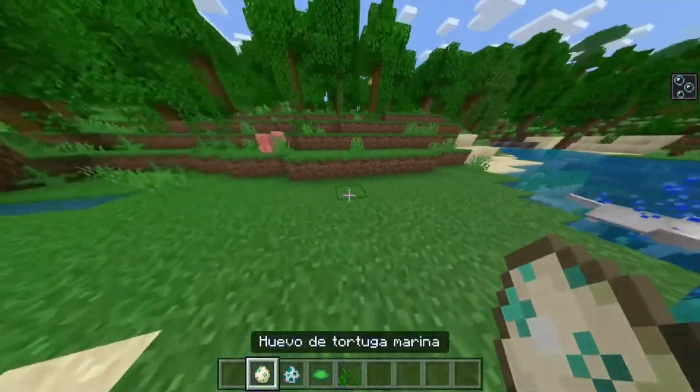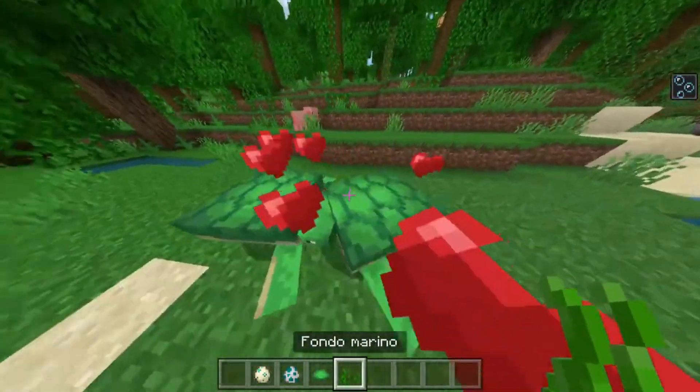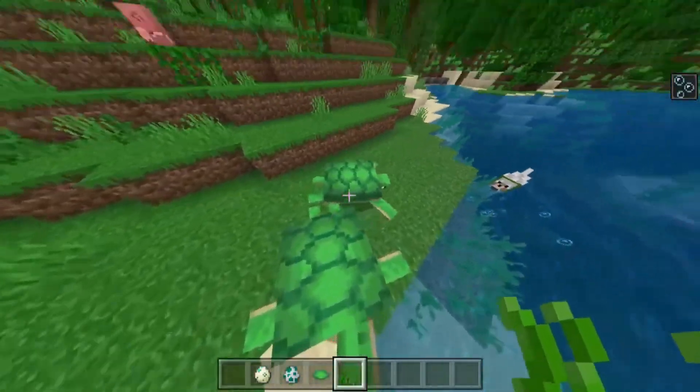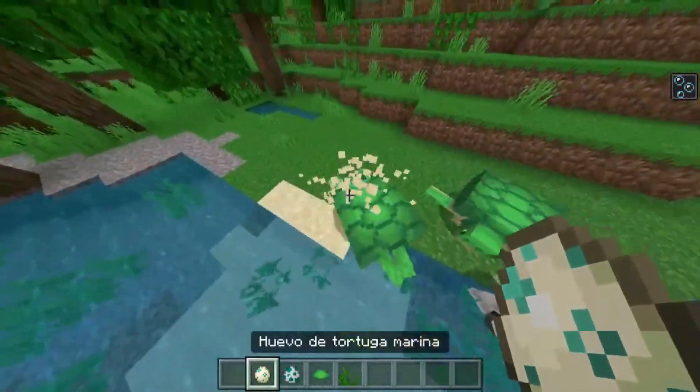So how do we achieve this? It's very simple — we're just going to find two sea turtles and breed them with seagrass. You can find the seagrass down here in the rivers, and basically these turtles are going to breed and what they are going to end up doing is laying eggs, as you are seeing.